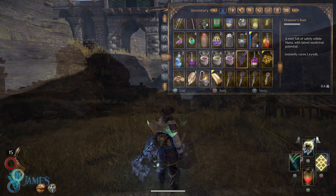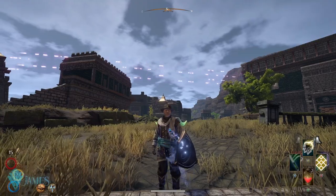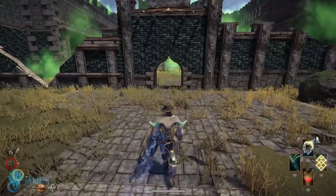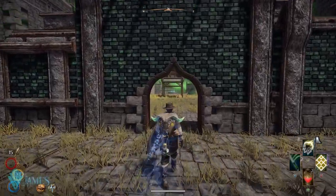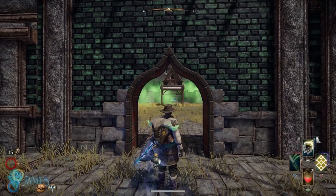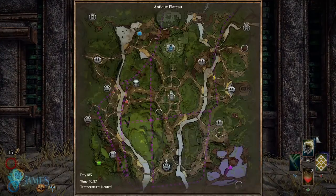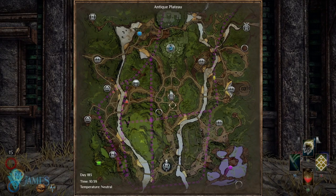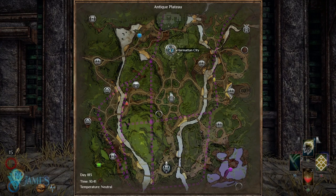Now, the elemental particles — we're going to get them from elementals, a specific kind of elemental. They are scattered all throughout the Antique Plateau. Especially this little light that you see right here is going to tell you where to find them. This light that you see me pointing at is right here at this specific point on the map, up on the northern part of the map — we have Harmatan.